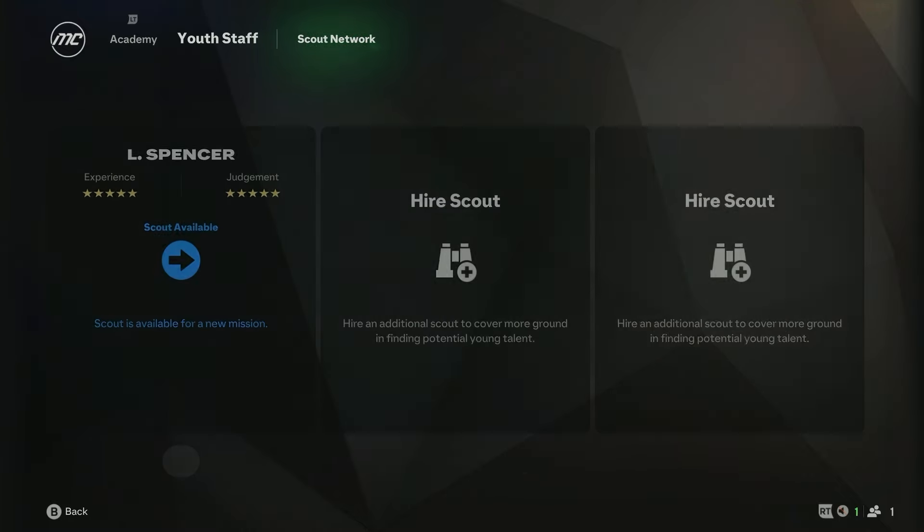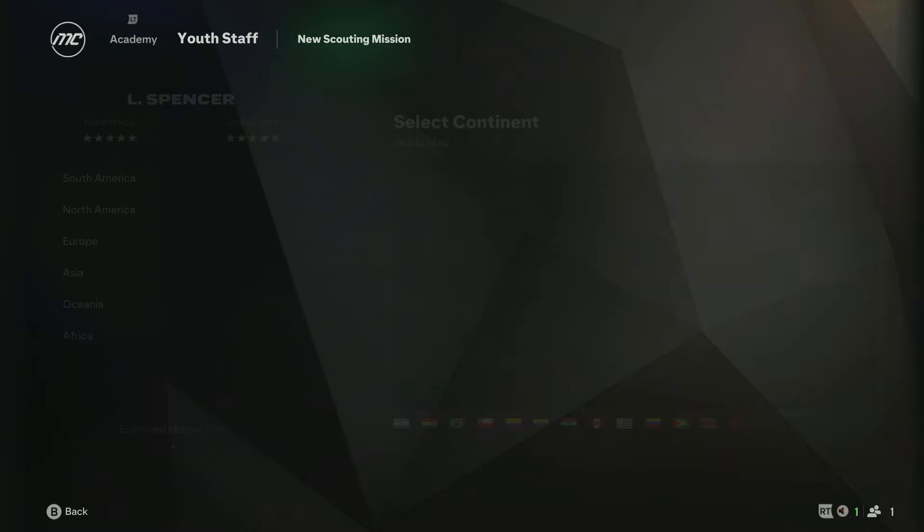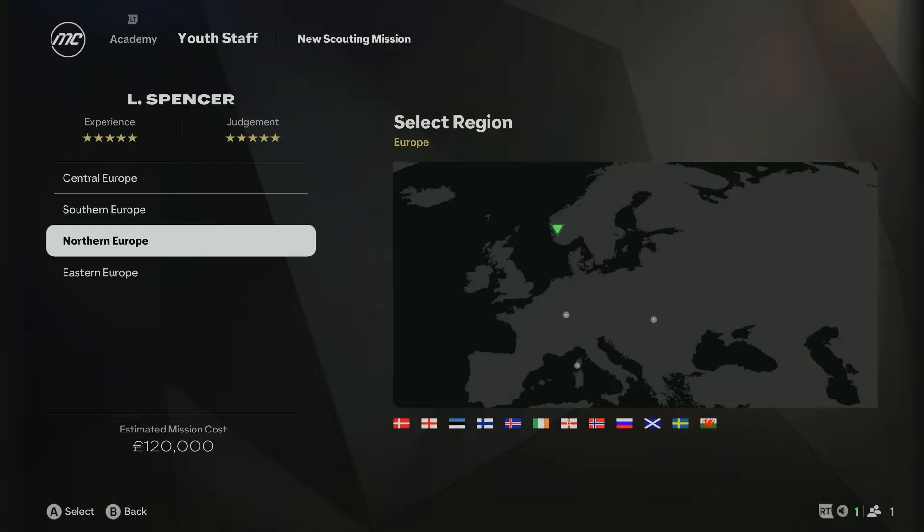For the first achievement, from day one you can go over to the Youth tab and play the tournament — play three games — and that is your first one done.